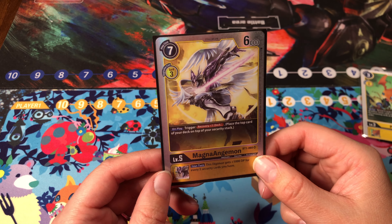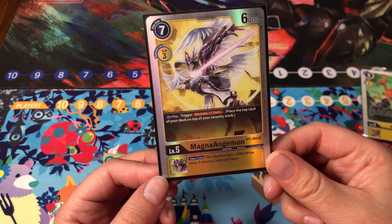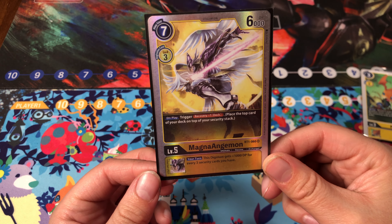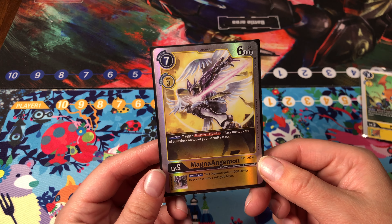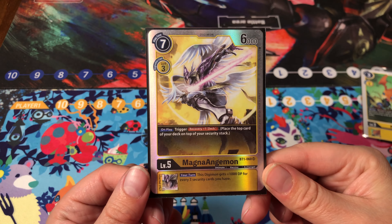Magna Angemon is one of the best cards in the set. It's been used and abused since its release, and many decks from Security Control, Megazoo, and Mastermon have found great success with this card. It's essentially Holy Wave, but as a Digimon. It's a very powerful and popular card — I love this one.